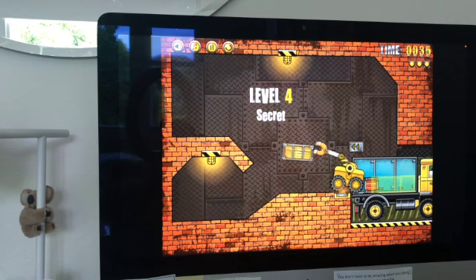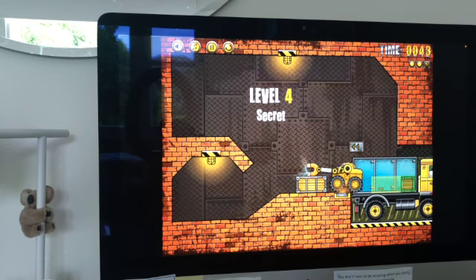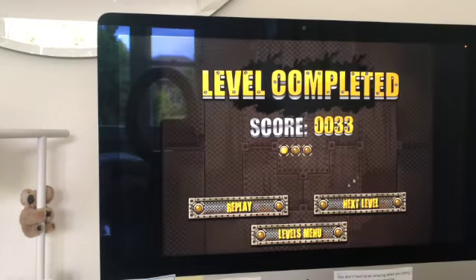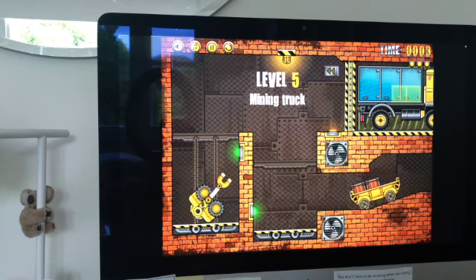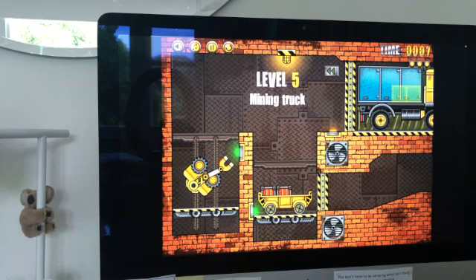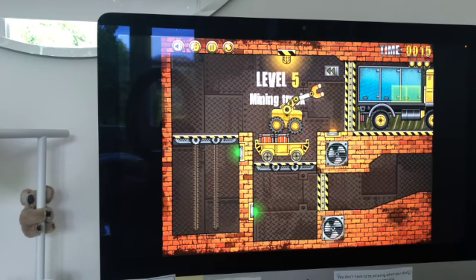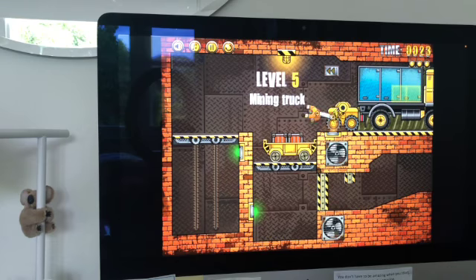This game has surprisingly good physics — the bigger box is harder to lift with the arm, which is interesting. Now we move on to level 5. It's not super hard but it is the hardest level yet, which you'd expect. Really it's just about getting up onto the ledge and then getting the crates over your head in a little space — it's kind of annoying.